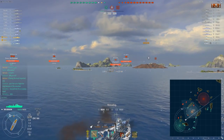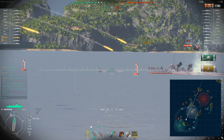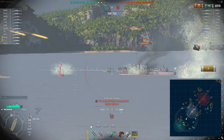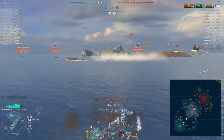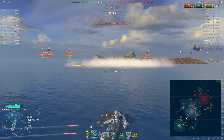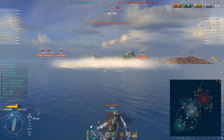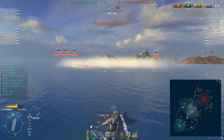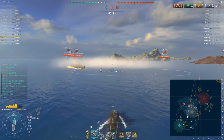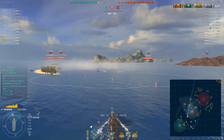I spot a Mutsuki and obviously I'm going to fight it. I do have to be careful — I don't want to be surprised by torpedoes. The B hull on the Benson has a four-second rudder shift time, so that could be a problem. The C hull is better, around 2.7 or 2.8 seconds. Fortunately, the Mutsuki used a smokescreen and stopped spotting me, so she's hiding. I still want to go towards her, but I hope she's left the smokescreen so I can shell the Atlanta that's inside the cap zone.